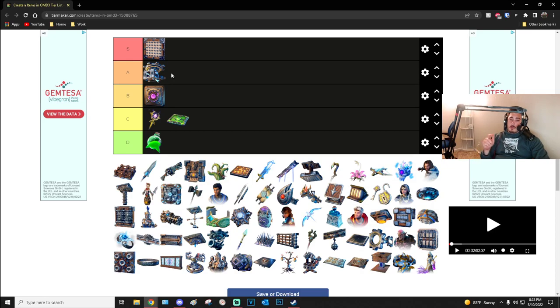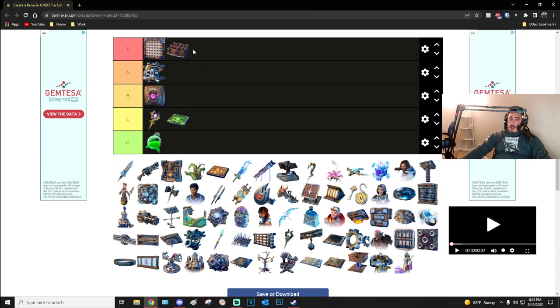Auto Ballistas are actually pretty good for speed running, endless, and high score, even solo. They've gotten a lot better — they used to have a huge targeting issue. The targeting is still not great but better than it was. I'll put these somewhere in the mid to low A tier. They're not quite as situational as something in B tier.